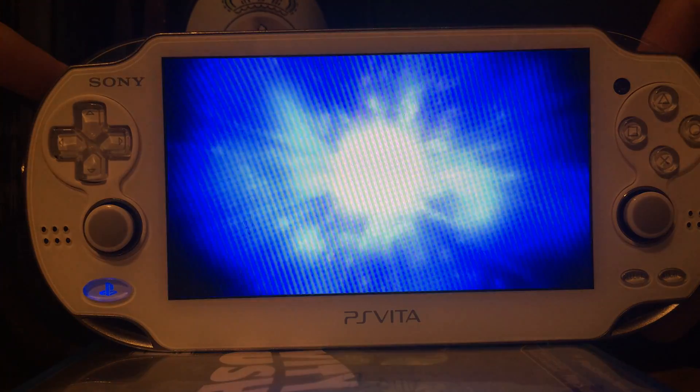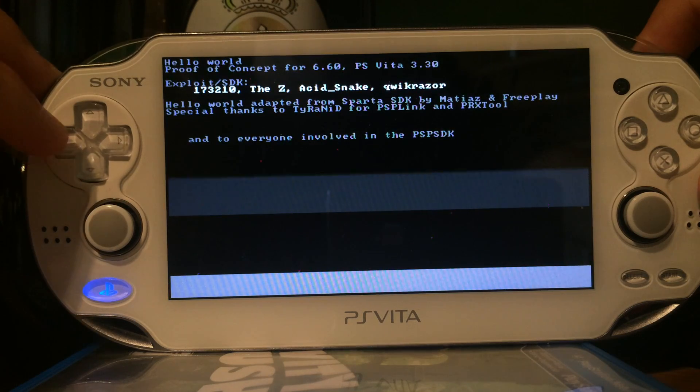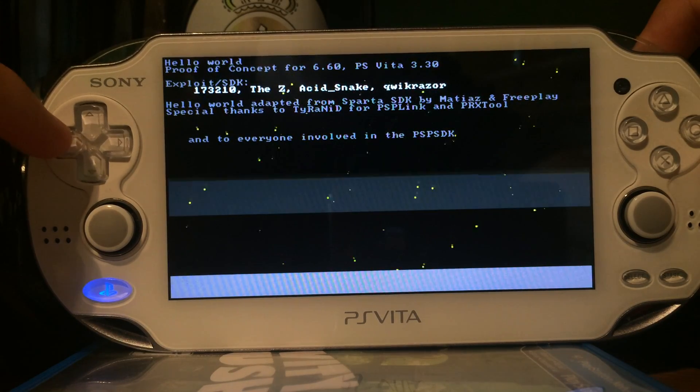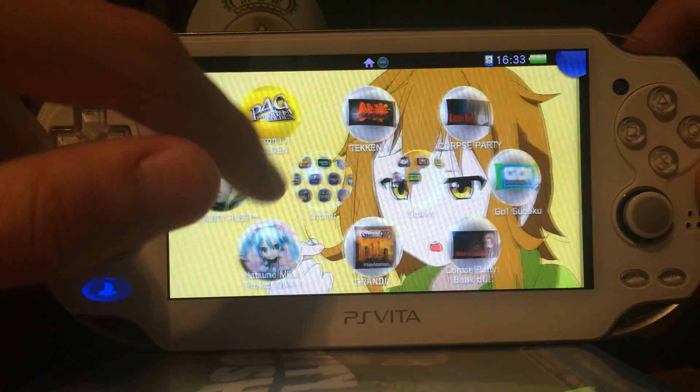More information to follow soon. As you can see, you can change the color of the snowflakes. And everything is running at the VHBL version 3.30.